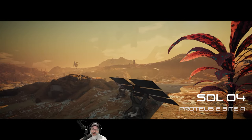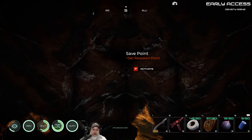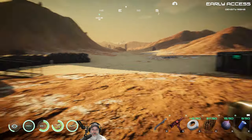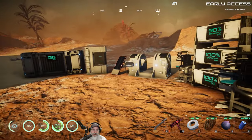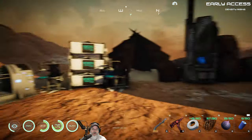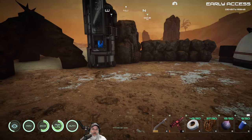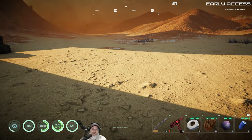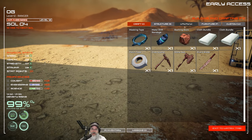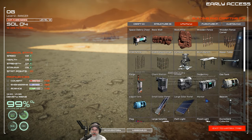Welcome back everybody to Osiris New Dawn. I'm Old Guy Gaming and in this episode we're going to work on getting a habitation built. I keep telling you guys we're going to build the pistol, but what I keep finding out is that we still haven't met all the prerequisites. What we need to do is get a habitat so we can put down what I think is called a fabricator.